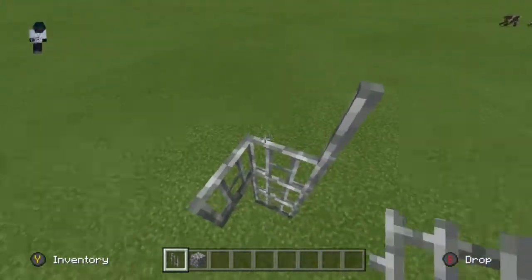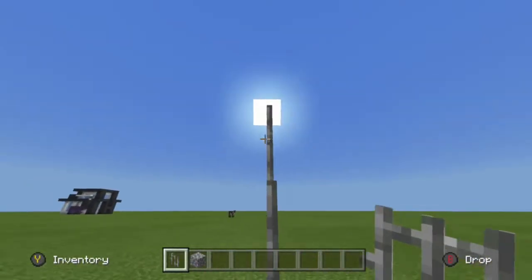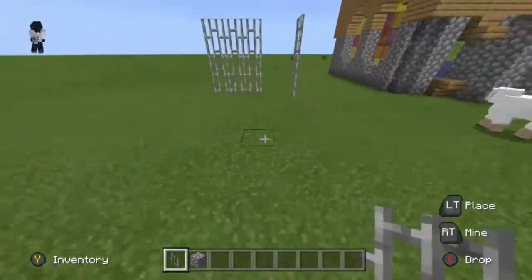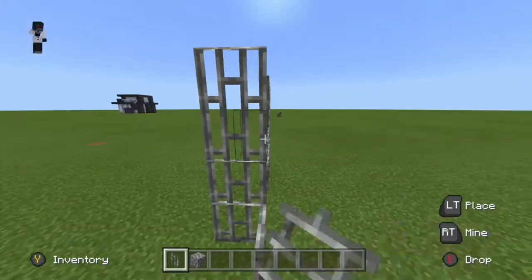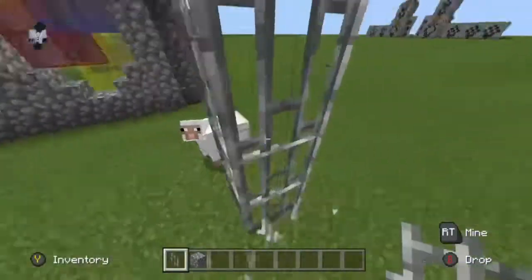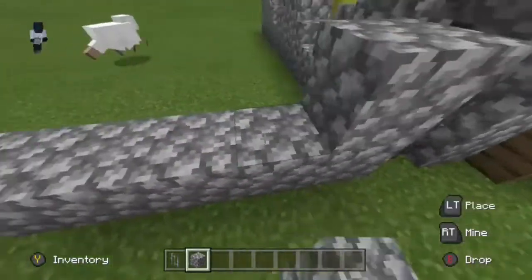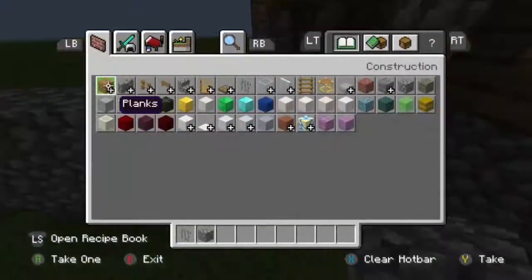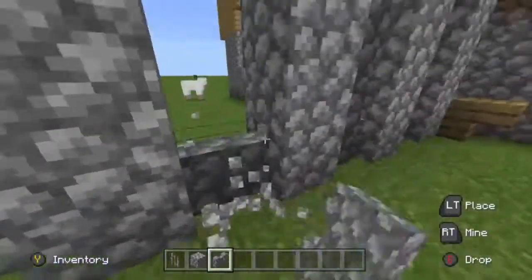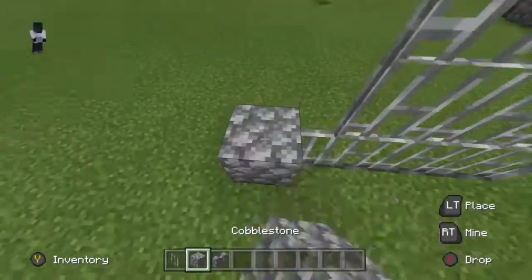Iron bars are so fiddly and clunky to place — look how long it took me just to make a few iron bars. Then add a wall and do a cool line pattern: cobblestone wall, then cobblestone, cobblestone, wall, cobblestone, cobblestone — and that really looks great.